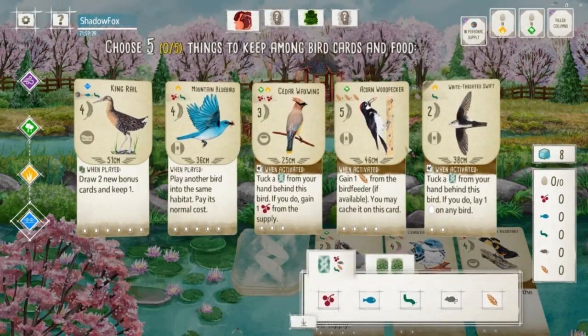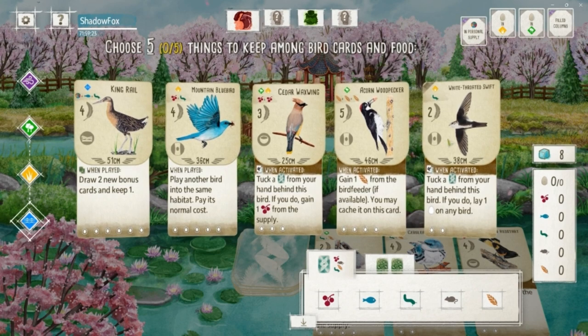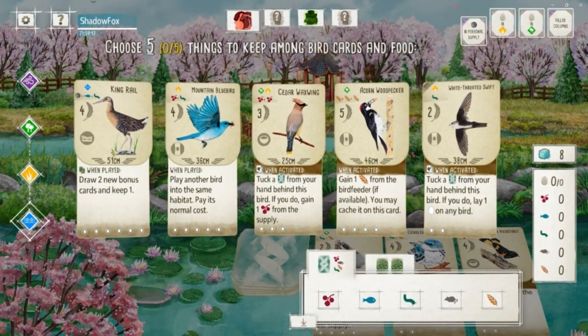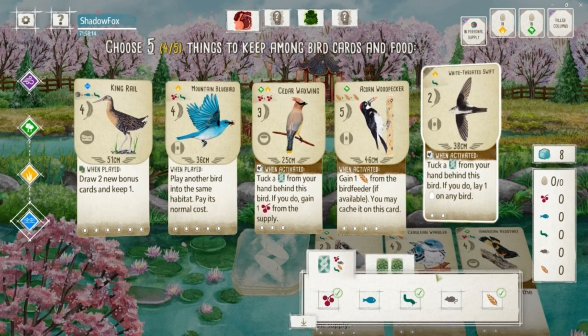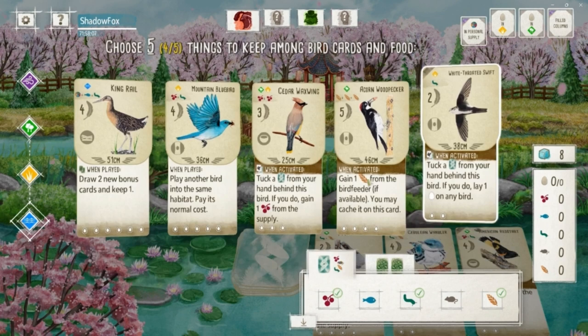All right, I'm back with another post-commentary game. We're going first here — got an American Red Star in the tray, that's a good pick. We don't really have a strong wetland option here though, so that's kind of bad. I'm not really too impressed with anything in my hand. The Cedar Waxwing is pretty decent and the White-throated Swift is decent, but without some form of strong card drawing it's gonna be hard to keep those birds fed.